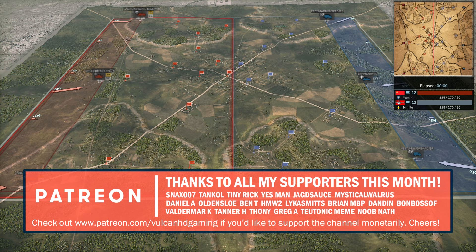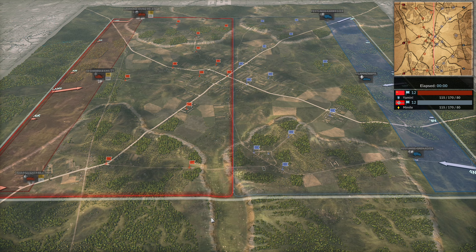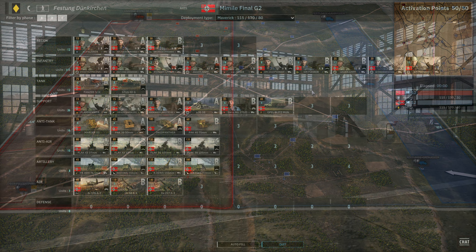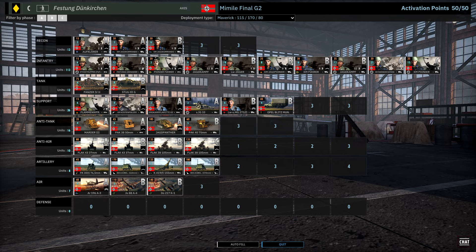Today they are playing on Halas Haiya, and on our left in the red team playing on the allied side we have Yamin using Corpo Italiano de Liberazione with the Maverick Deployment Type. On our right in the blue team we have Mimil playing on the axis side with Festung Tunkirchen with the Maverick Deployment Type.